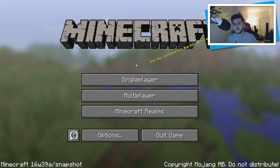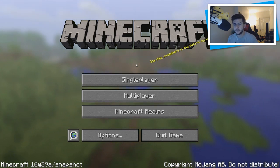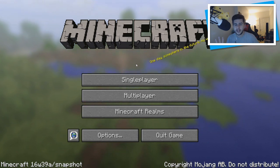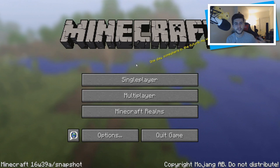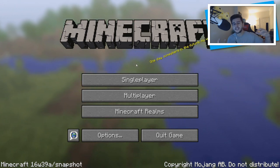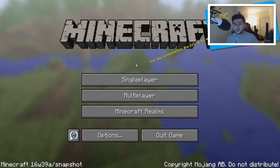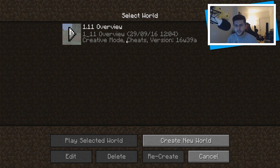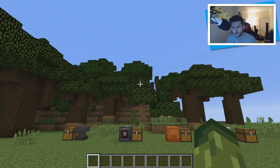If you do enjoy this video be sure to thumbs it up. 1.11 is known as the exploration update which was built for survival. This is also known as snapshot 16w39a. If you're a Minecraft Pocket Edition or console edition player, this video is still useful for you because in the future these features will make it to those versions. Going into single player for my 1.11 overview, I'm going to be going through things from left to right.